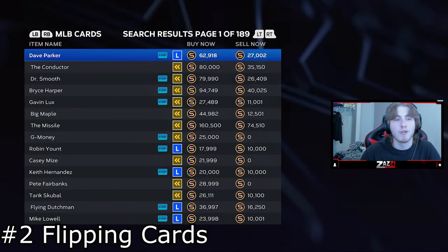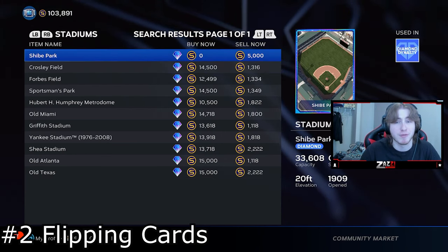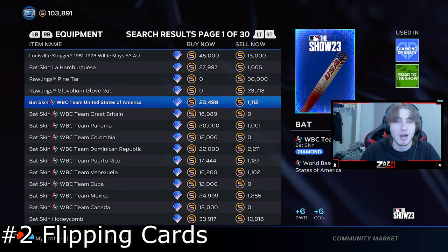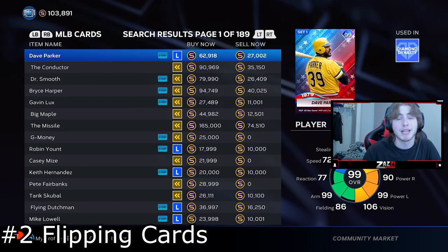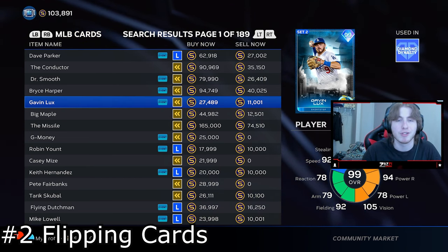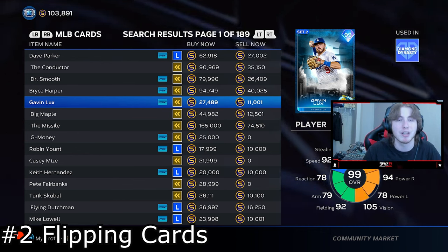You're looking more at flipping equipment at the start of the year, but a new change this year is that equipment may not be very valuable. With created players no longer being online eligible, that's going to take away a lot of the value and probably bring equipment closer to sponsorship value, which at the start of the year is basically nothing. So your next best option is probably MLB cards — look for players in the silver to gold range who have the potential to go diamond, like Jackson Holiday or Adley Rutschman. Their prices are typically higher and people are going to want to get their hands on them very early.